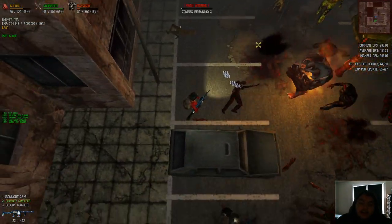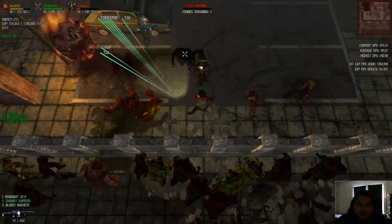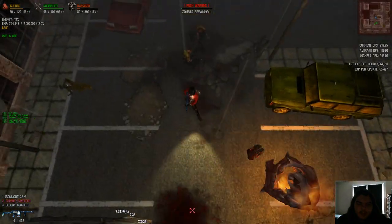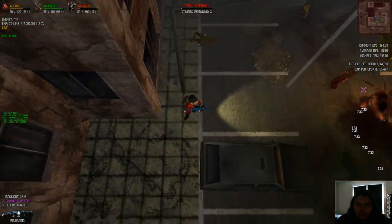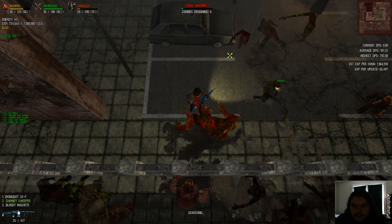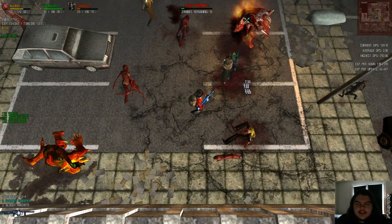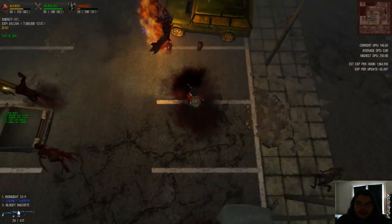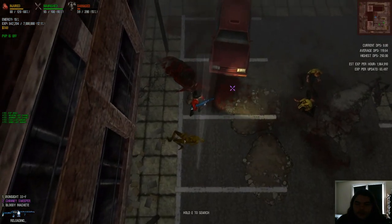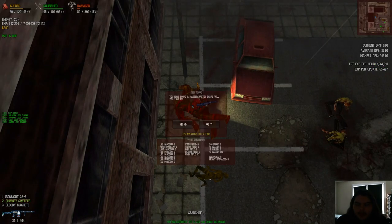But I found it. That's like the only thing that hits me — so fucking annoying. I can't get away from them; they blow up as soon as they're right next to me. Not getting shot at all, and it blows up next to me. EXP per hour right now — look at the difference in loot between my other account and this account. I just get shit on constantly. My EXP per update is 65,000; my EXP per hour is 1 million.